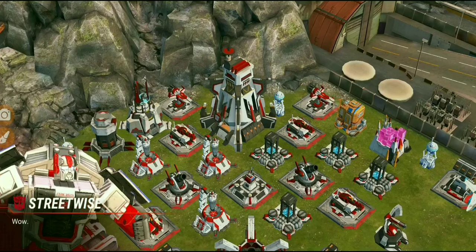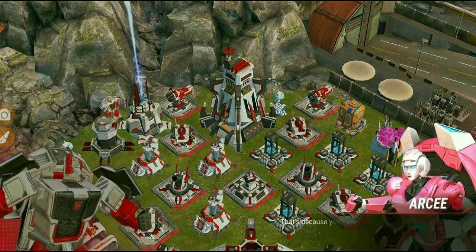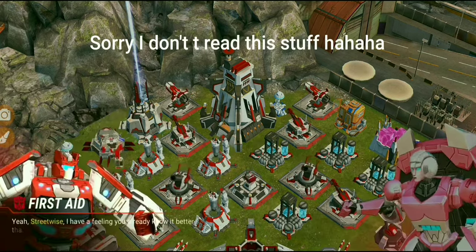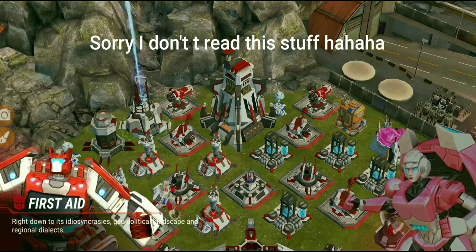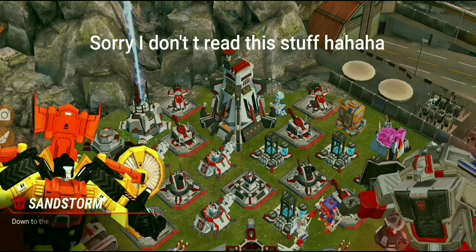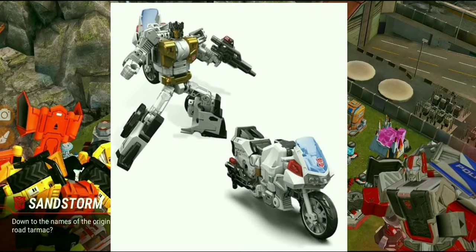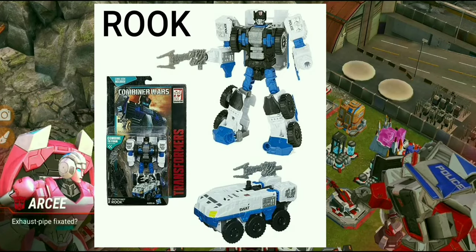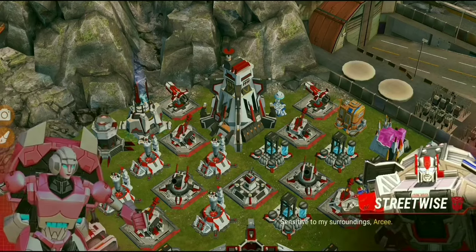That was the four-star Streetwise I just unlocked. Let's take a look at the description — it's probably the third time I've seen this now. There's also First Aid of the protective bots. We just need to unlock a few more protective bots — hopefully we get Groove and Blades. There's also Rook, which was a repaint of Hound.